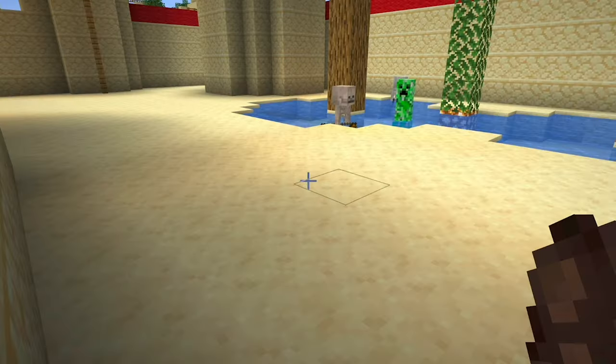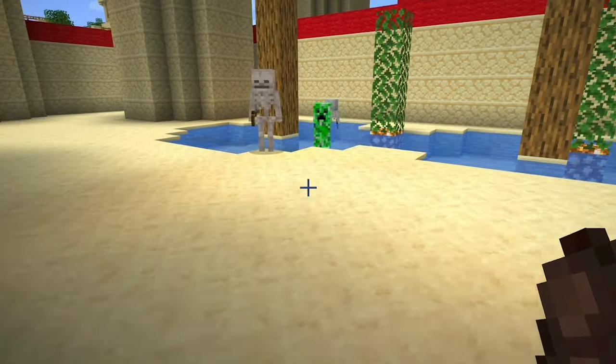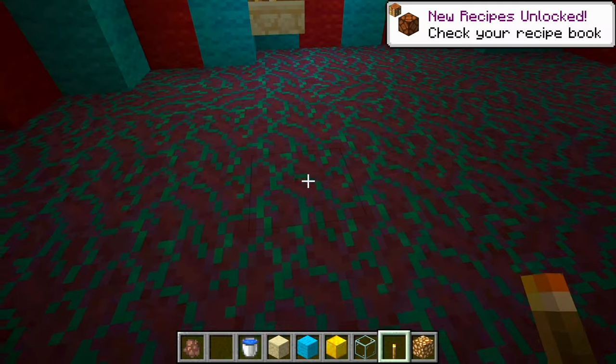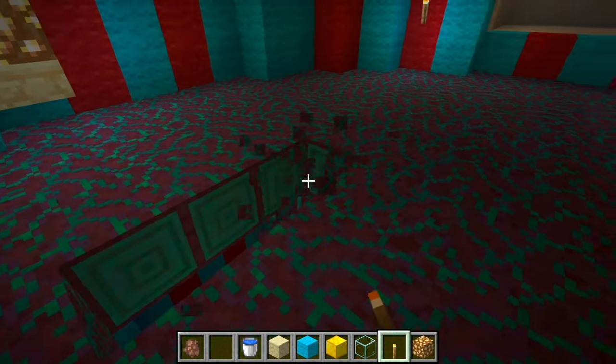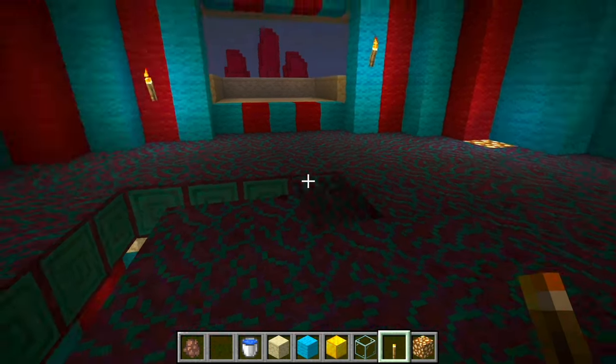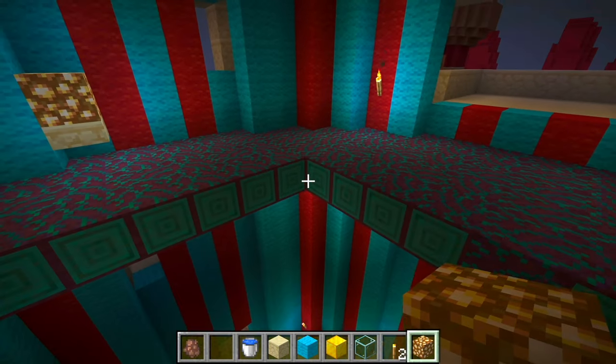A little setback there! Look at all the skeletons and the creepers bathing right here in the fountain! I still have a problem — there's not enough light inside the castle. Change of plans, friends! I'm going to rebuild the middle of the floor and I'm gonna use glowstone instead.